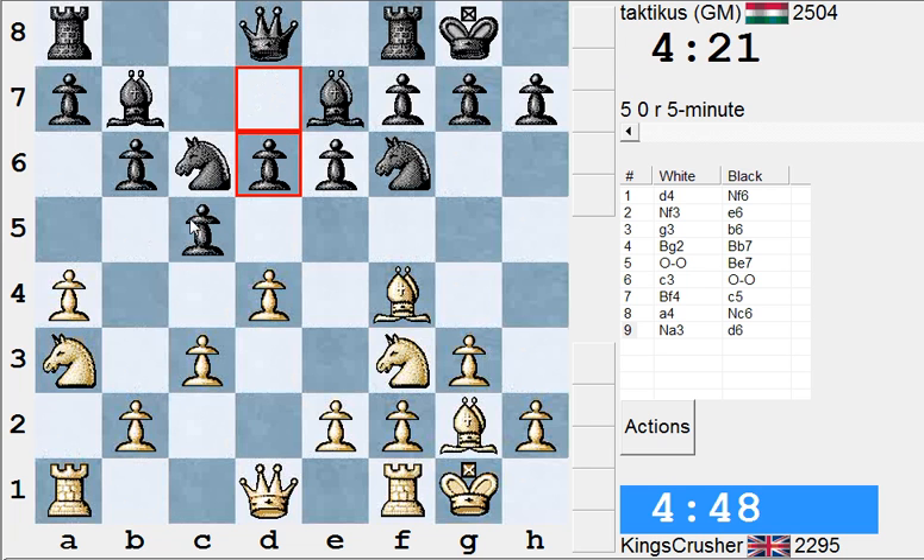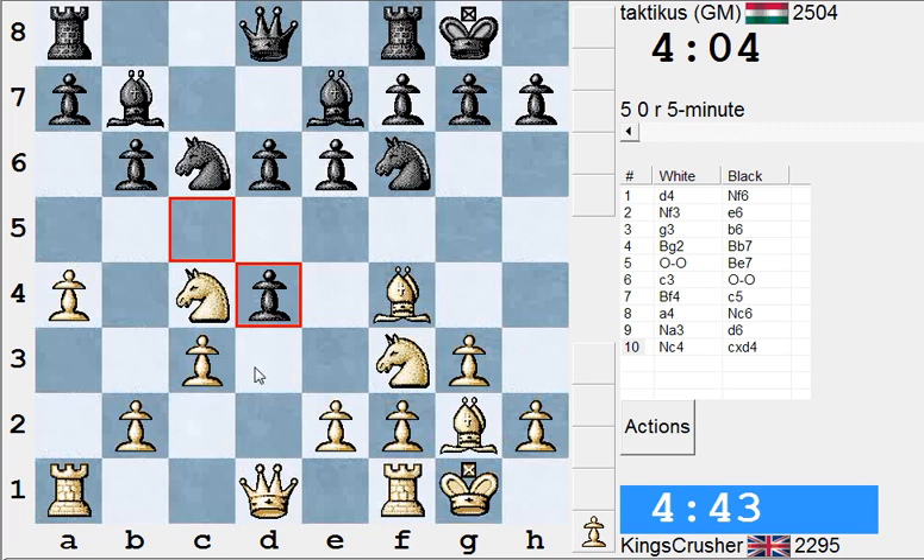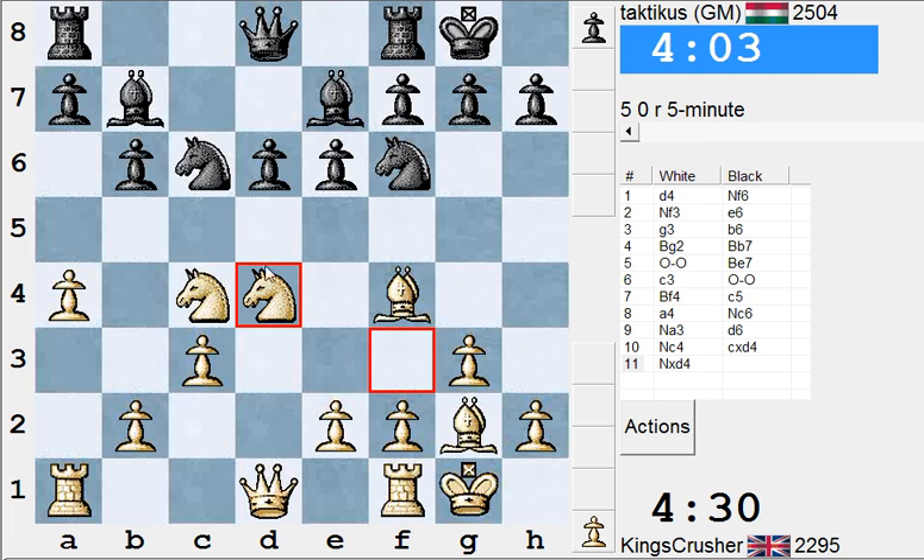What about d-takes? That's Bishop a6 — that would be very annoying. What do I want to do that for? Queen b3 is almost winning. D5, e2 drops. Actually Nd4 here. E5, Nc6, Nd4, Bb7. I think Nd4 might be playable — going for that bishop diagonal.